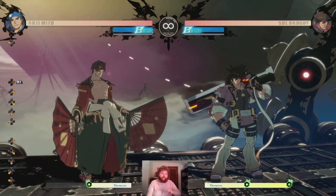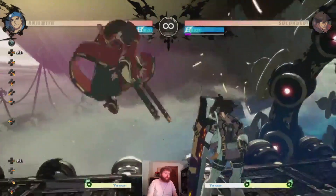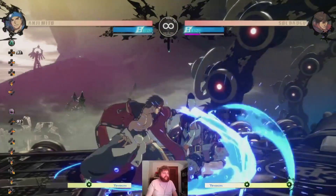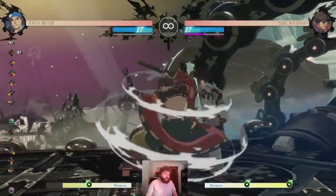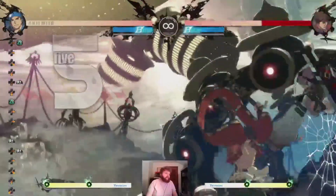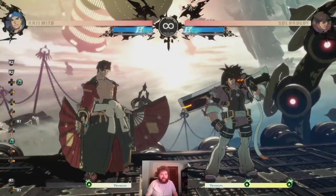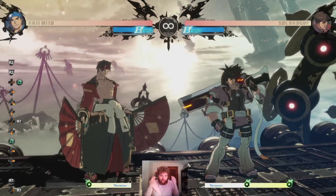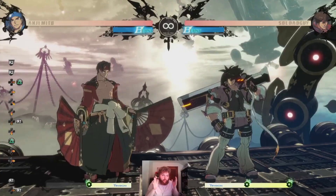You have four follow-ups after Fujin. Hit punch and you get a little projectile. Hit kick and you get a hop. Slash gives you a low-hitting move, and the overhead is performed by hitting heavy slash once again. Each has their own flare and use cases. Let's get into what makes this move so cool.